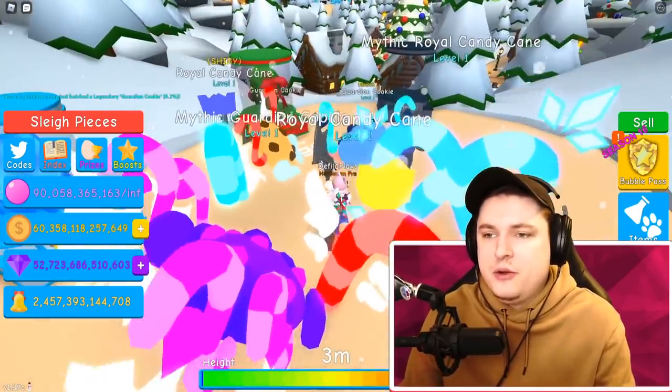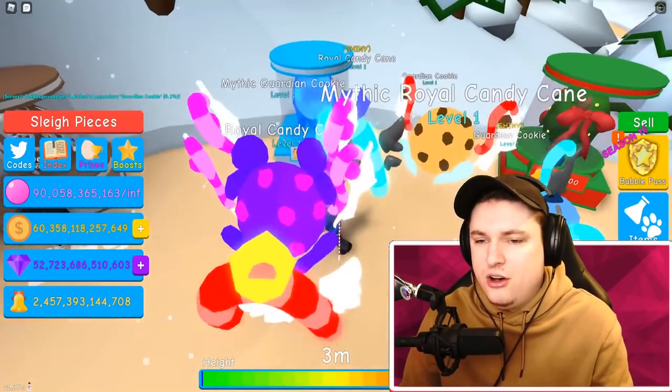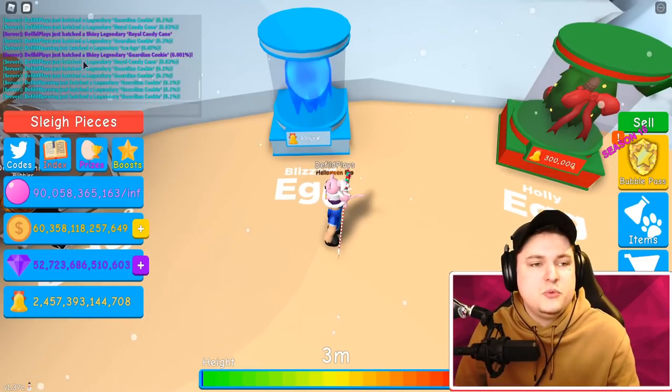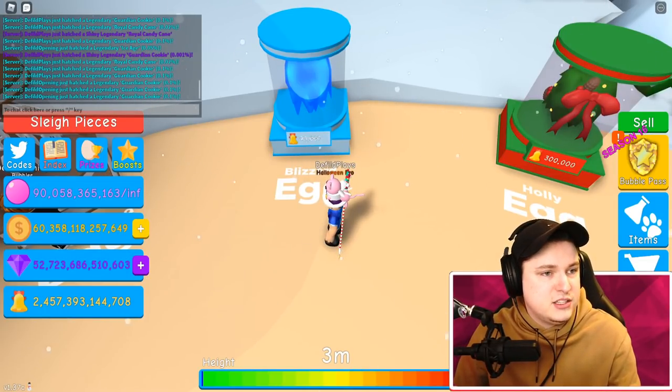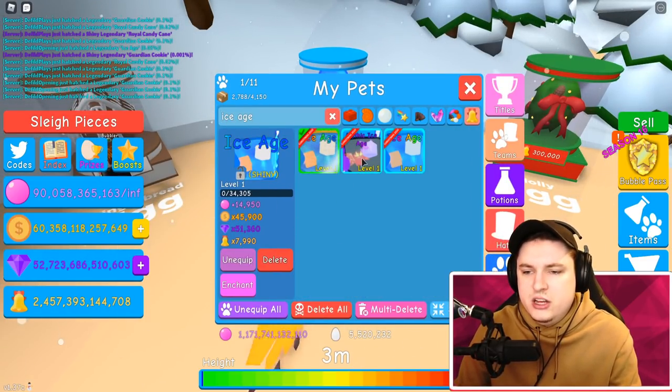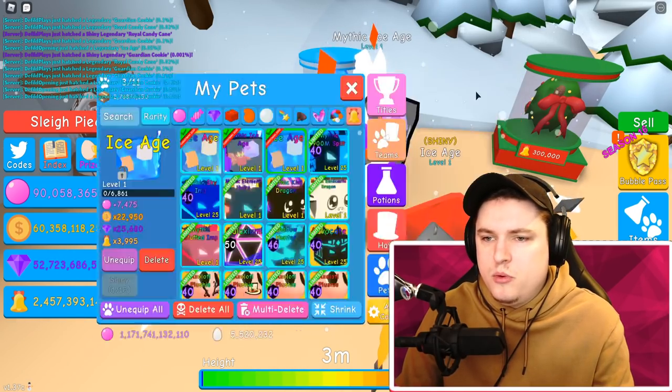Let's equip all of these right here. We also have a lot of blizzard egg pets, so let me get those. The blizzard egg — let's go check out what we have. We have the ice age, a shiny, a mythic, and a normal one.